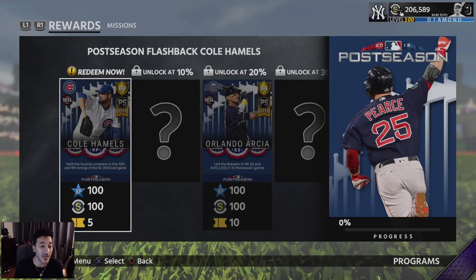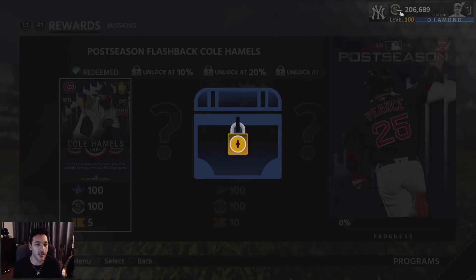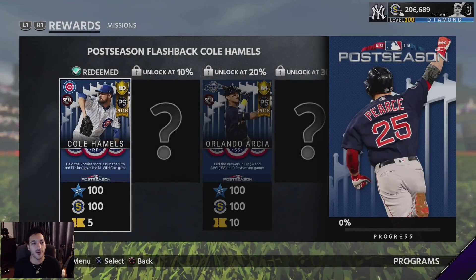Cole Hamels is the first player you get to redeem, and this is good in itself because this is a free program - you don't have to spend any stubs. By completing it you can end up getting David Eckersley and Mike Trout, so that's what we're trying to do.